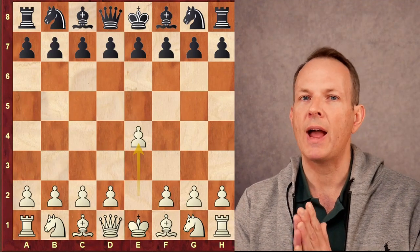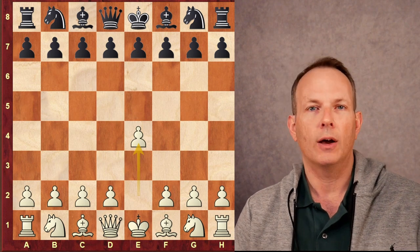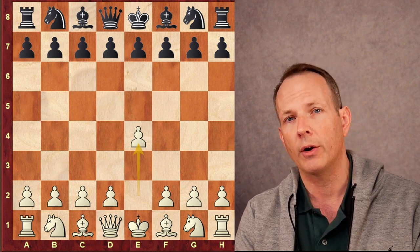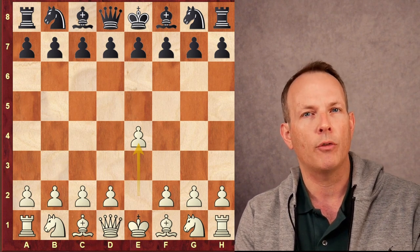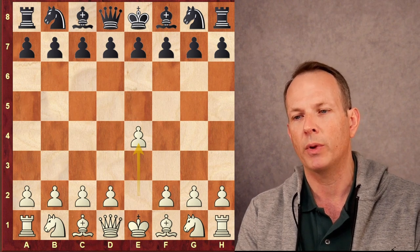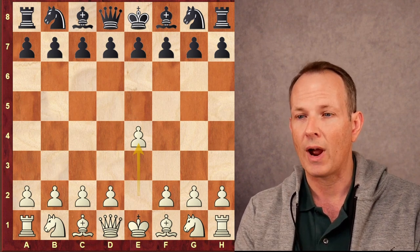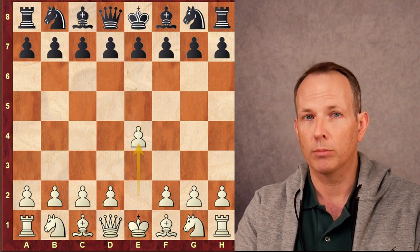Today we have a really fun attacking game by Richard Rapport against Nils Grandelius. Welcome to Chess Dog. My name is John Montgomery. Richard Rapport is currently seventh in the world. He's a Hungarian, 26 years old. His opponent, Nils Grandelius, is 28 from Sweden with a peak rating of 2694.